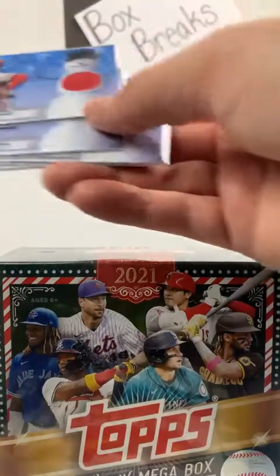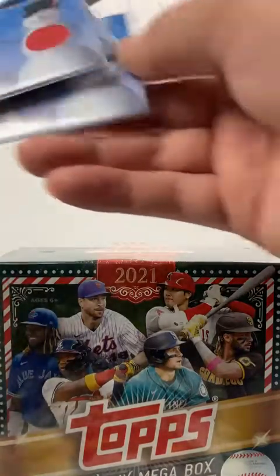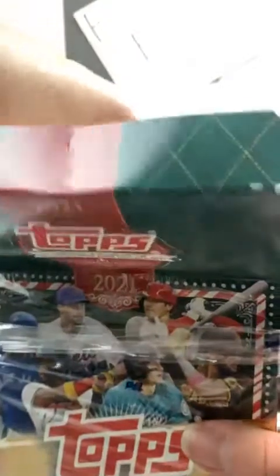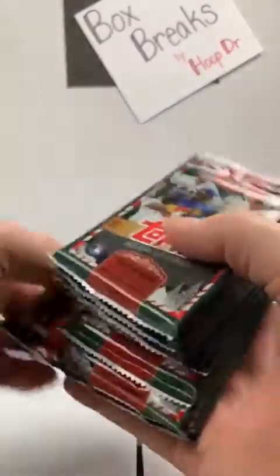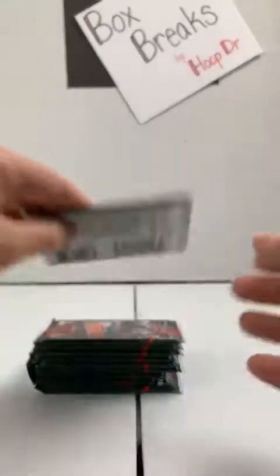Last box. So far our relic cards have been Ohtani, digital camo Machado, Christian Pache rookie, and Will Smith. Let's see if we can finish strong — I'd like to get an autograph or an autograph relic. I think last year in Topps Holiday I did pull a one-of-one relic; that was pretty cool. JD Martinez, Boston Red Sox ornament with the tab. Last few boxes this first pack has had the relic, so I'm going on a hunch and moving that pack to the back. Let's see if we can end with it.